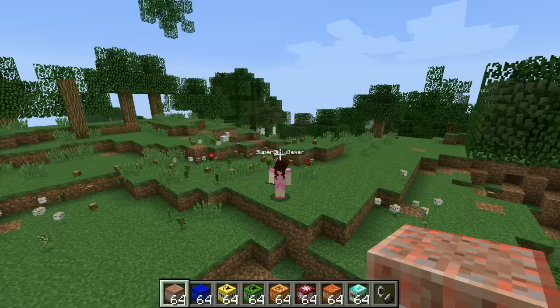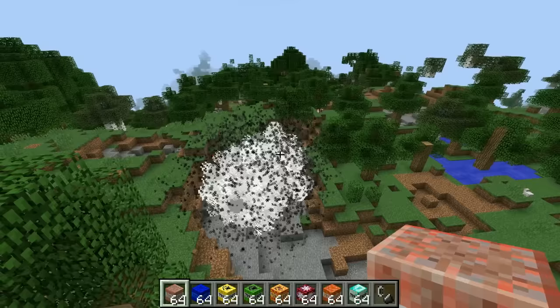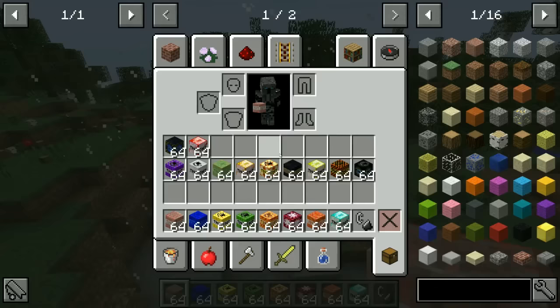Next up we have Cluster TNT. I'm assuming it's just going to spawn in a cluster, so you should be able to light this and run. Here we go - get out of there! It wasn't bad at all. They just kind of cluster together, it's really no big deal.